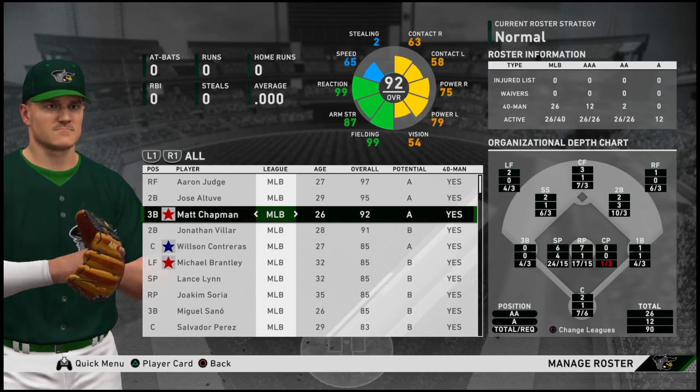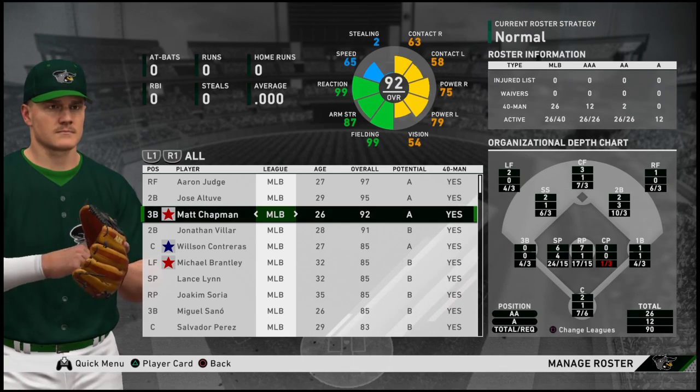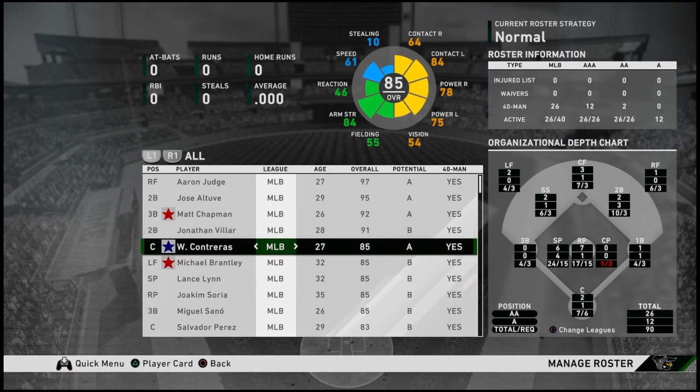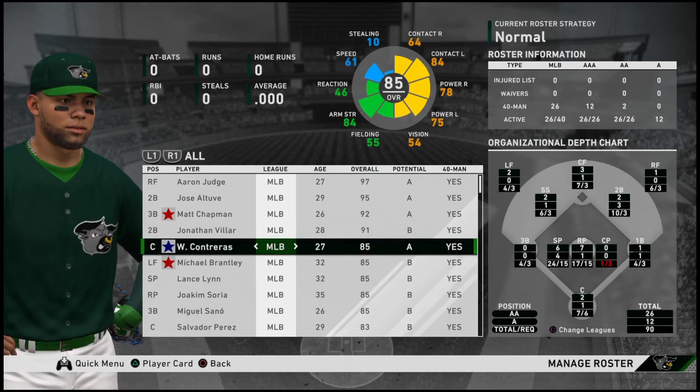Meanwhile, Matt Chapman has developed into one of the game's top third basemen on both sides of the ball. Speedster Jonathan Villar is blocked by Altuve at second base, but he's got tons of versatility — he qualified at shortstop, and his new team, the Marlins, are considering using him in center field in 2020. Wilson Contreras took over as the top Taurus catcher last year with Salvador Perez out with an injury.